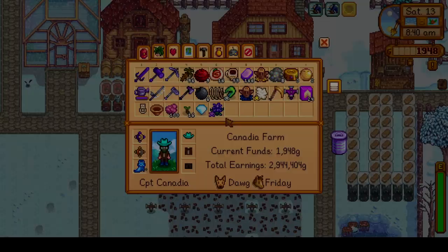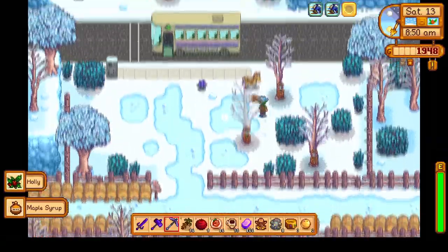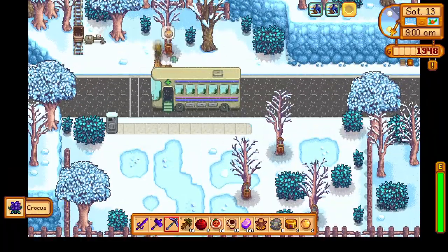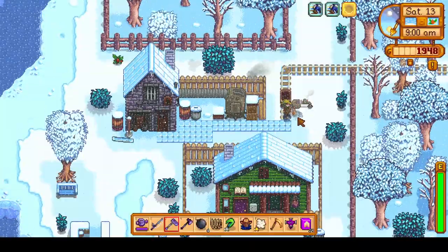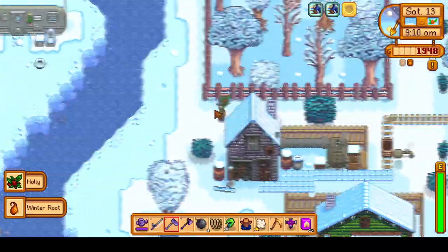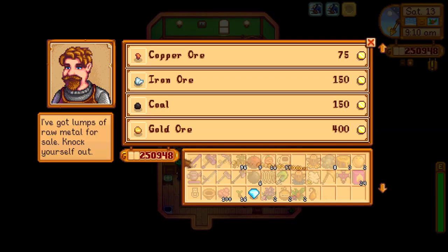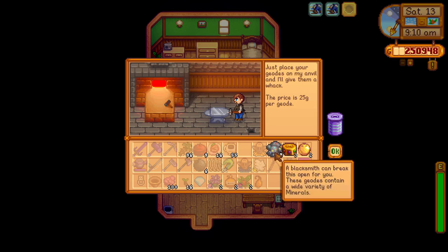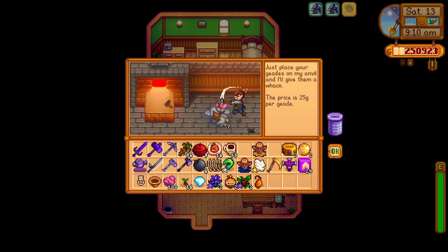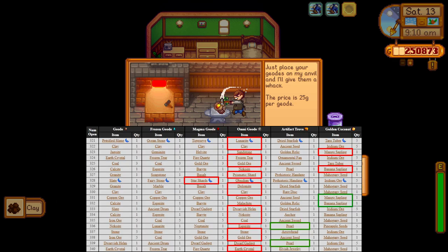Heading over to Clint's — the reason I sold all of that gold star starfruit and feel justified in doing so is that we will have plenty of regular and silver tier starfruit to turn into wine. So it is okay that we sold the gold star starfruit, because we probably wouldn't get around to turning it into wine. I did sell a whole bunch of iridium bars here for some instant money, because we will be needing to buy a whole bunch of starfruit seeds today.